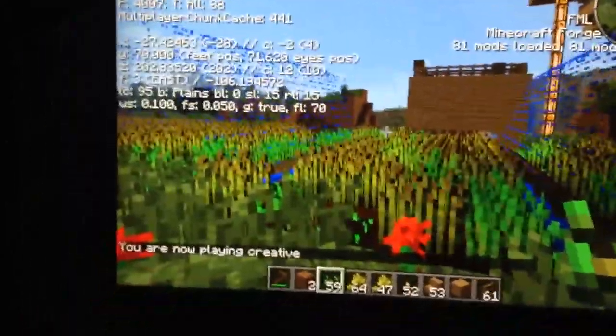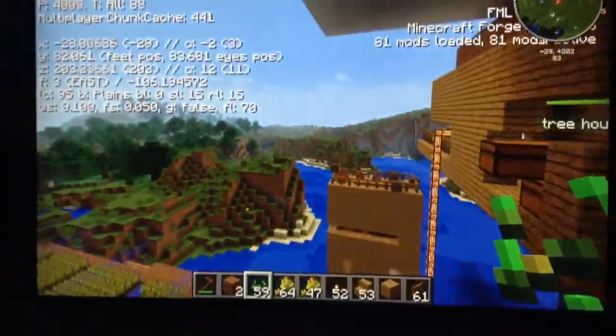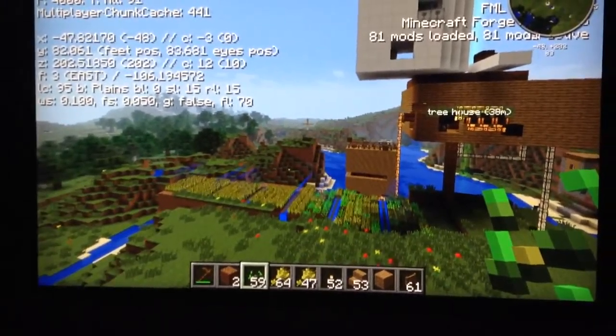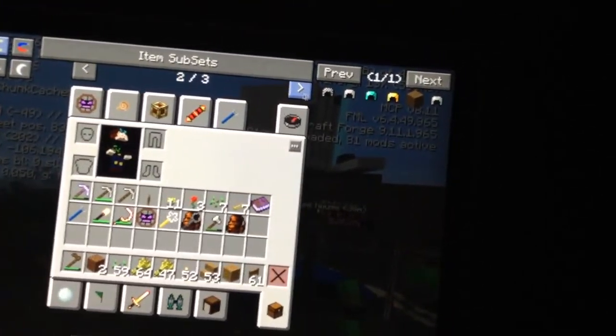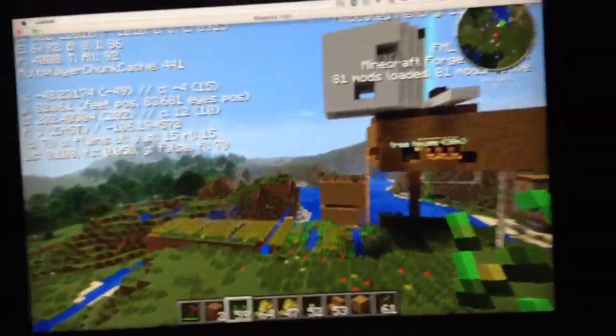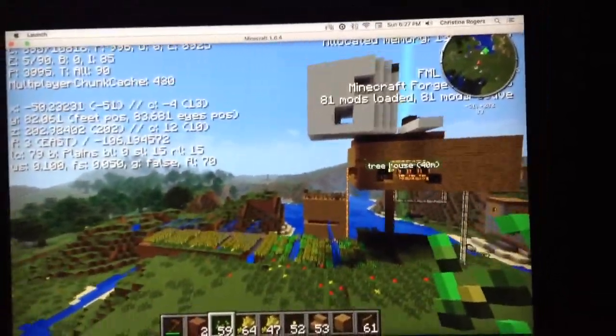I'm going to show you my world around. You see how I'm flying. That is my farm and I want to show you my inventory. As you can tell, we have mods because up here it shows us our mod list. I'll show you around.